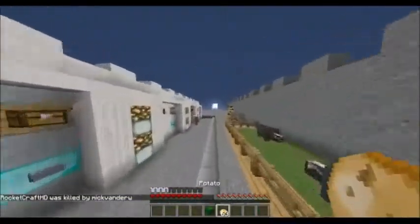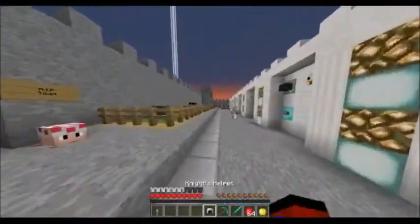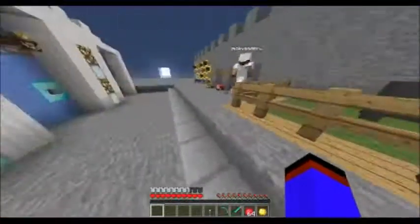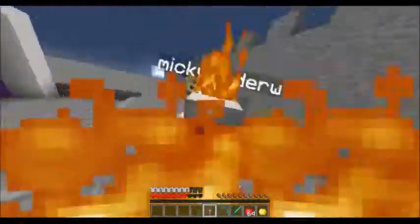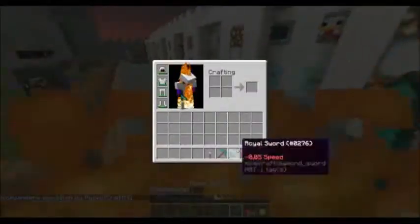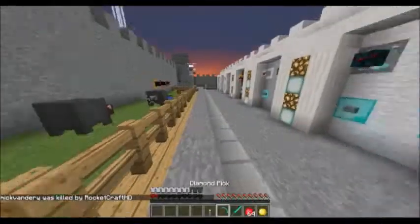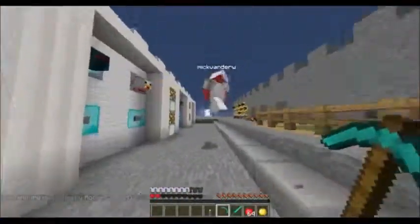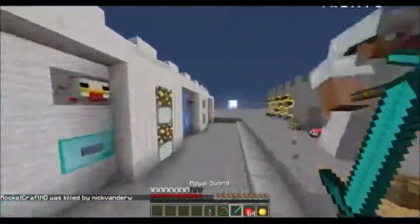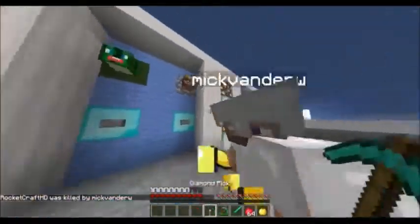Next up — one of my favorites — the miner kit. You get iron armor, a torch with Fire Aspect 1 and 4 attack damage — also called the burning torch. You get a diamond sword, and a diamond pickaxe which does 4 instead of 5 attack damage. It's pretty random. You get 64 apples, 1 golden apple, and the diamond sword makes you slower like the zombie kit.